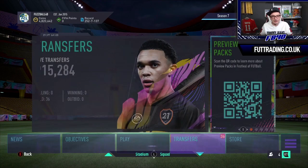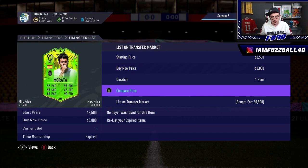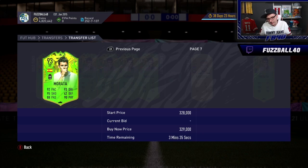Slight change of plan. From those sales we've made about 360 to 400,000 coins of profit. There were still two Moratas to sell, I just picked up Brozovic, sent loads into my club, and got some fodder I just picked up. Morata is up in price now because EA have gone and dropped an Icon SBC.